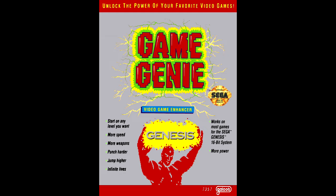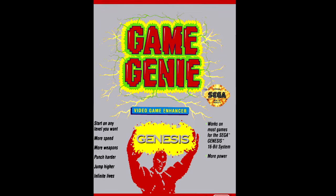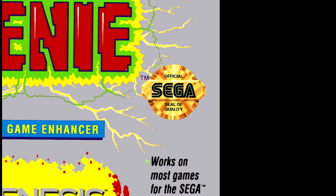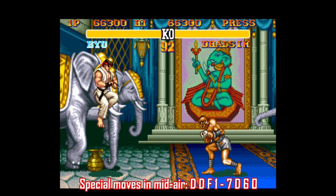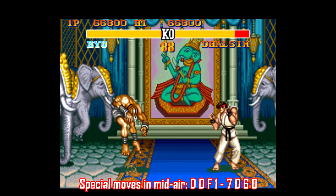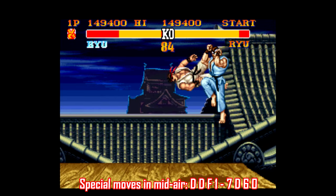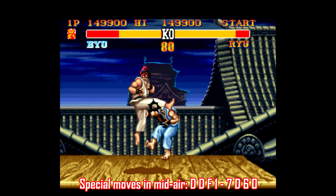And you want to know what's really funny? Sega took the complete opposite approach. Not only did they not sue, they actually encouraged Galoob and gave the Game Genie their official seal of approval for both the Genesis and Game Gear editions. Alright, enough of all that — let's get to some of these codes. They're each going to be displayed at the bottom of the screen, so you don't have to listen to me read them out loud. They're also listed in the video description.